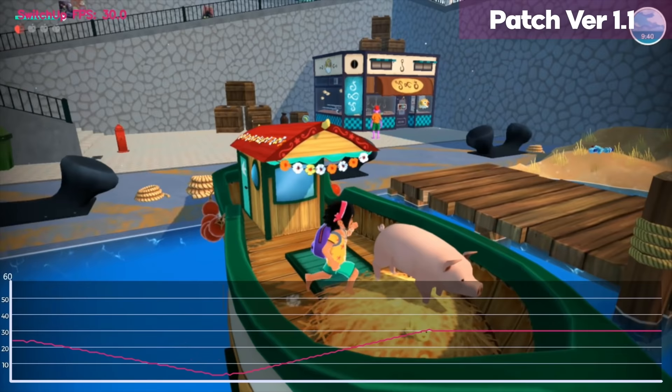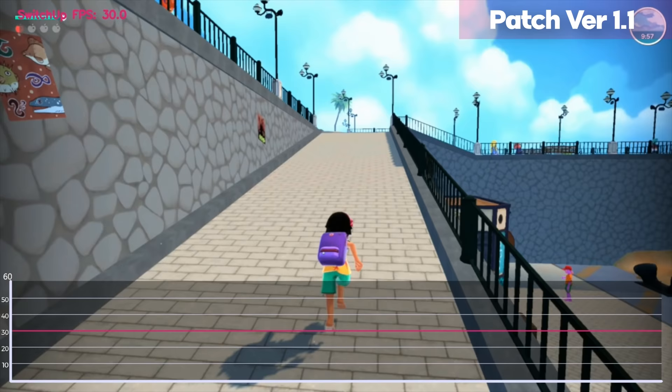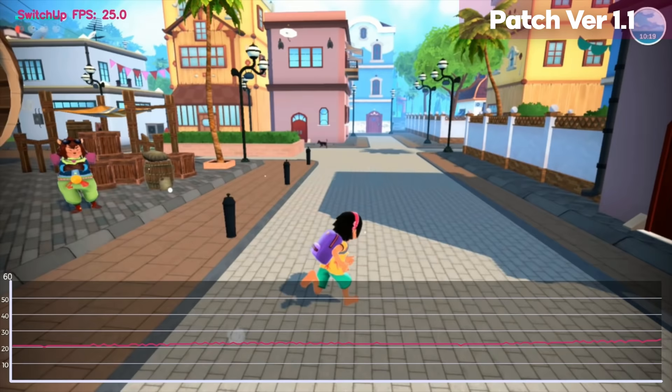You're generally locked at 30 fps for the vast majority of playtime — islands and sailing are fine. It's only when you get to the main island that it tanks down to at times 20, 21, 22 fps. Completely unacceptable in my opinion. Not good enough. They need to work on it.